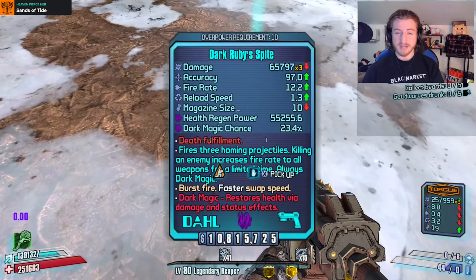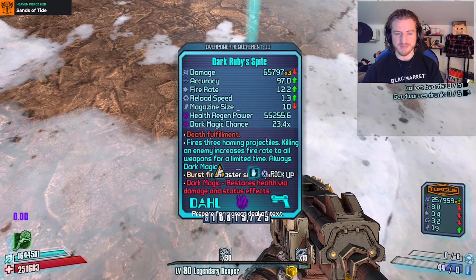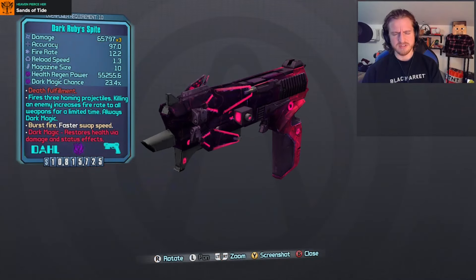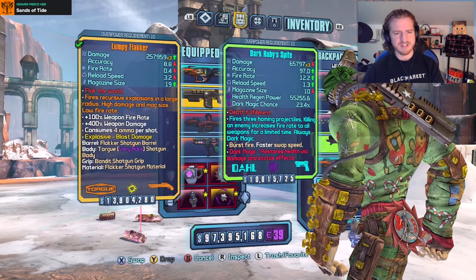We've got Ruby Spite. Fires three homing projectiles. Killing an enemy increases fire rate to all weapons for a limited time. And it's always dark magic. So you could almost use this in place of a Moxie, but you would actually have to get shots on target with this gun. That is kind of interesting.